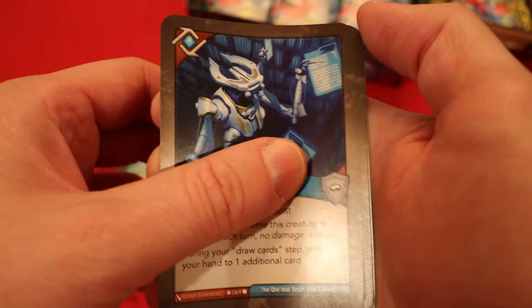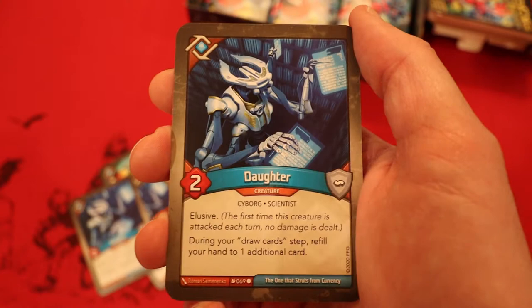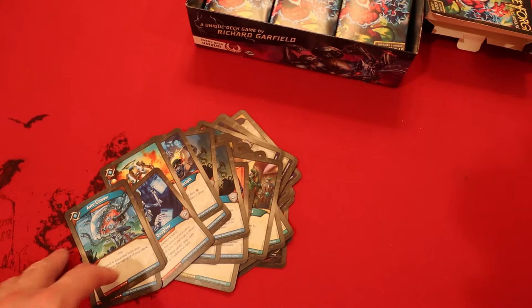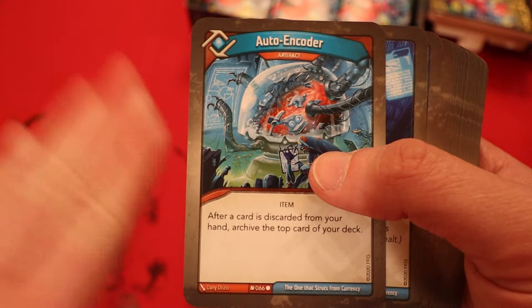Another one of those — oh my gosh, a third one! We got a glimpse of the card behind it. This deck has three Daughters in it. I don't know if that makes up for the lack of Saurian creatures, but that's pretty cool. The final card was Auto Encoder — it's an artifact. After a card is discarded from your hand, archive the top card of your deck. I don't think we really had any ways to discard cards other than just calling a house and discarding them. But it would be pretty cool if we could somehow get the Saurian house out of this deck and turn this into a two-house deck — that'd be pretty strong.